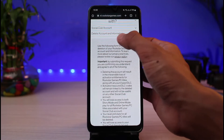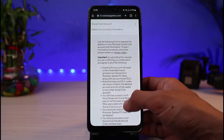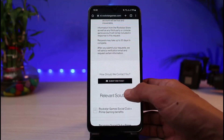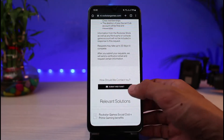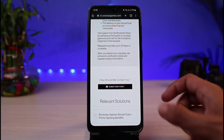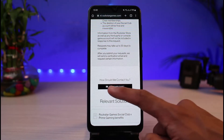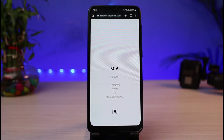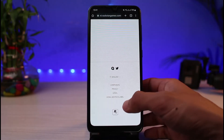As you can see, it says 'Delete Account and Information.' You'll be able to see all of these different options — these are some of the precautions which you need to remember in order to delete your account. You want to simply tap on the button which says 'Submit a Web Ticket.' Make sure you have read all of the terms and conditions properly in order to continue deleting your account.